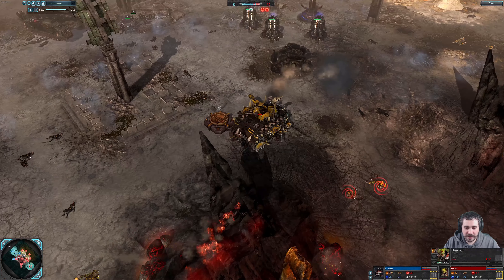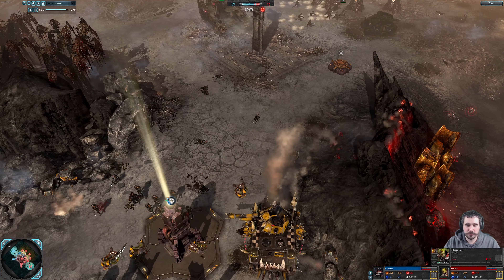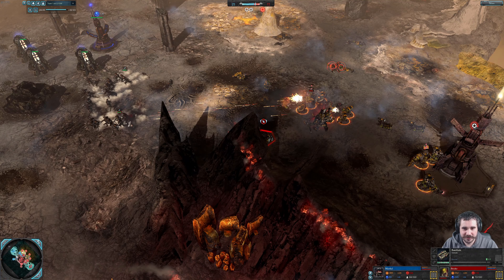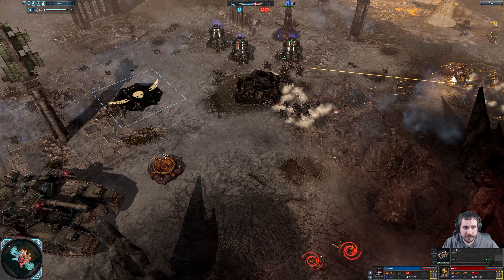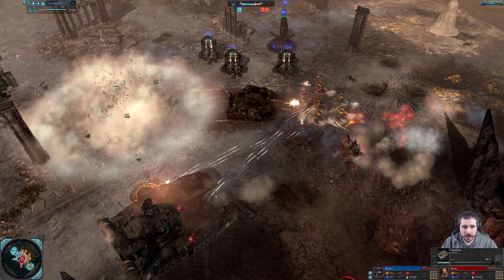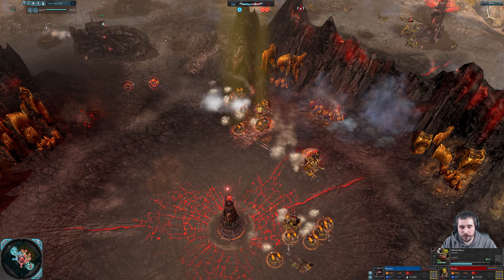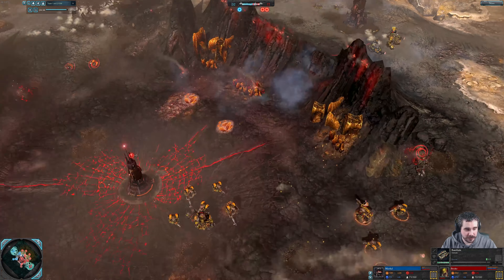Good rocket burst coming down on the tank — great hits. The Leman Russ is still hitting the Cadians, which is not a good target for it. The Leman Russ needs to prioritize fire. He's got some marked target on him now. One thing I love about the controls is you can prioritize targets so you make sure your tank only engages infantry or only engages vehicles. The Inquisitor is getting pretty low in health.